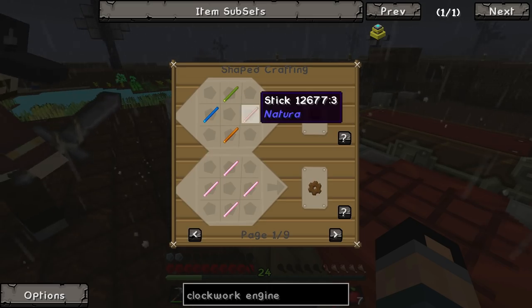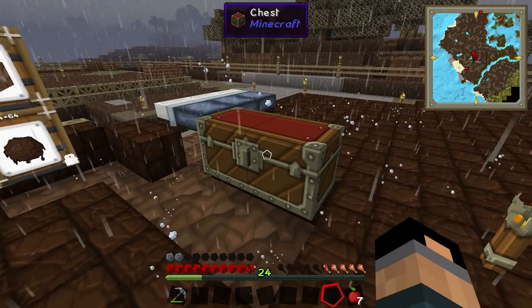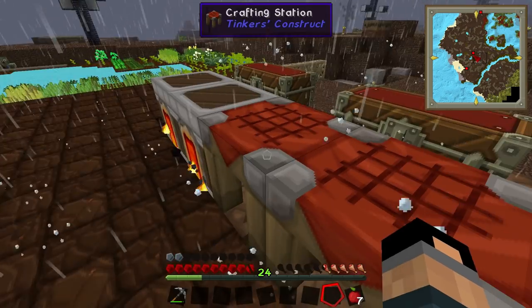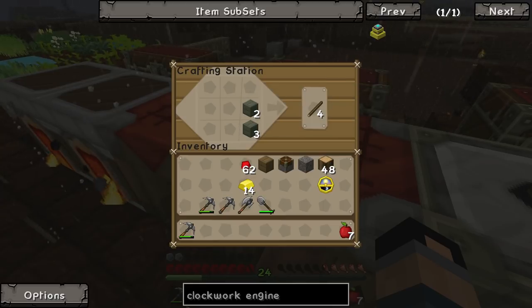Copper gear. I need to make a wooden gear with sticks. Oh, Christ, I remember this. You should... do you still have to do all that? Do you still have to make all the components?